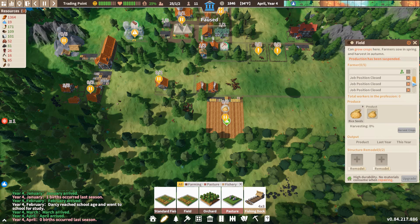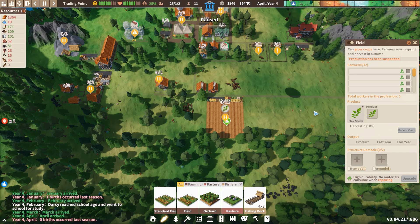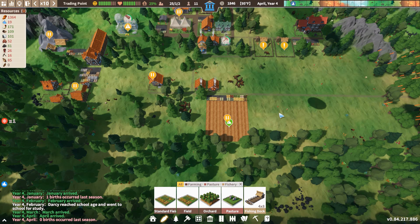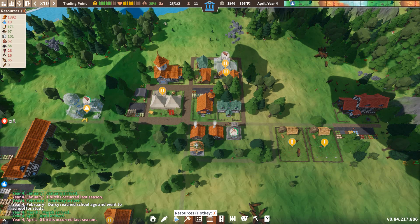How many people do we have? Eleven? Let's open this up and see if we can get this done. Flax is a shorter growing crop. Let's try and get some flax going and see what happens. And then we're also going to need a weaving workshop.